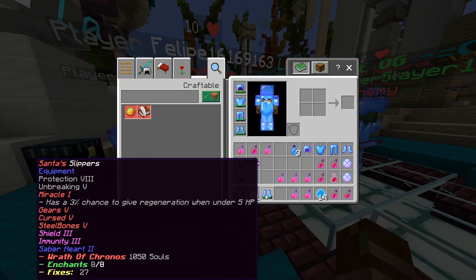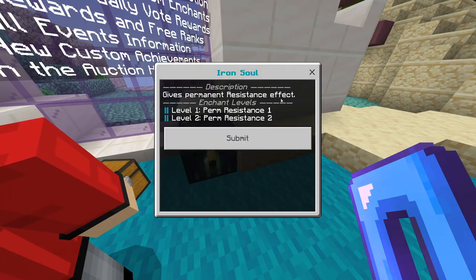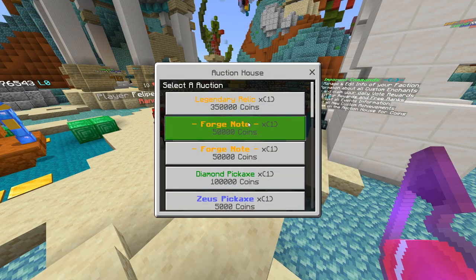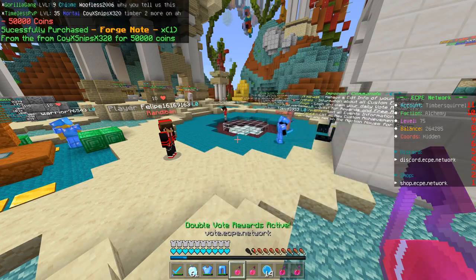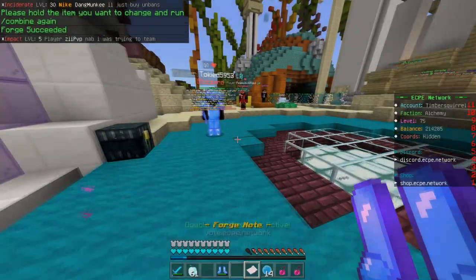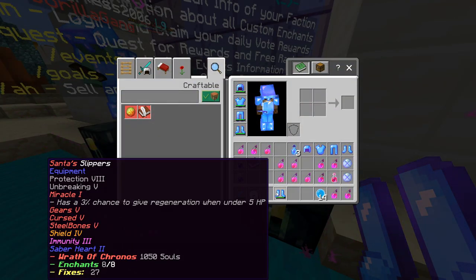We've got another issue: on the leggings we have Iron Soul 1, and we also have Iron Soul 2 on the jacket, so I might have to get rid of Iron Soul 1 — it just gives resistance. I don't even have enough to get rid of it. There's more on AH. 50k at 19% — why not? It's 50k, if it works it works. And at 9% — I'll take it. It actually worked! We got an upgrade — now we have Shield 4. There's no way. I tried again but it didn't work. I'm surprised we got that though.